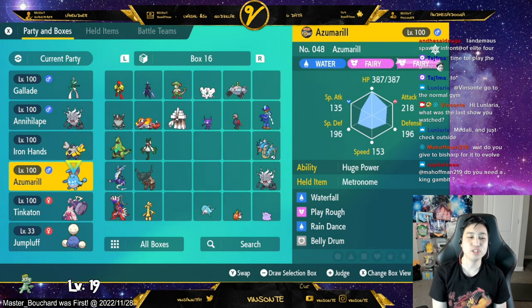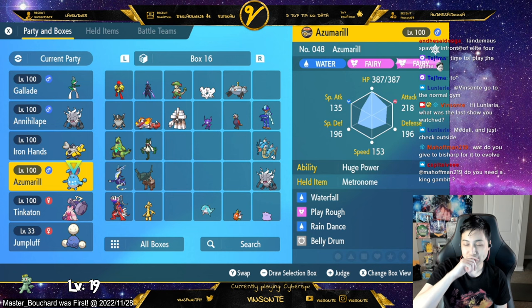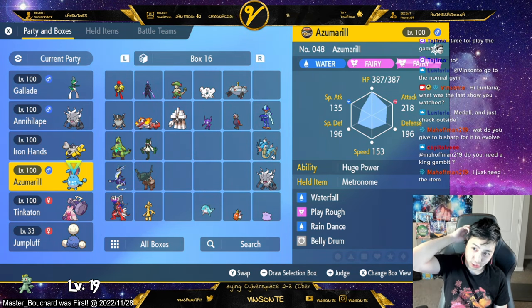Then I have Azumarill, which I'm going to use for Charizard. I'm using Waterfall, Rain Dance, and Belly Drum. Play Rough is just there so I can actually use it for other raids that can also use Water or Fairy.